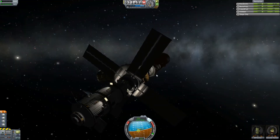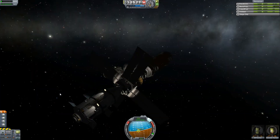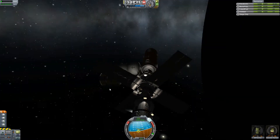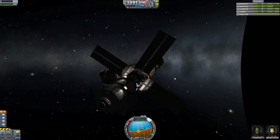You might be thinking: well, what about Bill and Jeb? What did they do to deserve to die? Well, it is the Soviet Kerbals, so maybe they just don't care. But actually, if you look closely, this living quarters has parachutes on it.